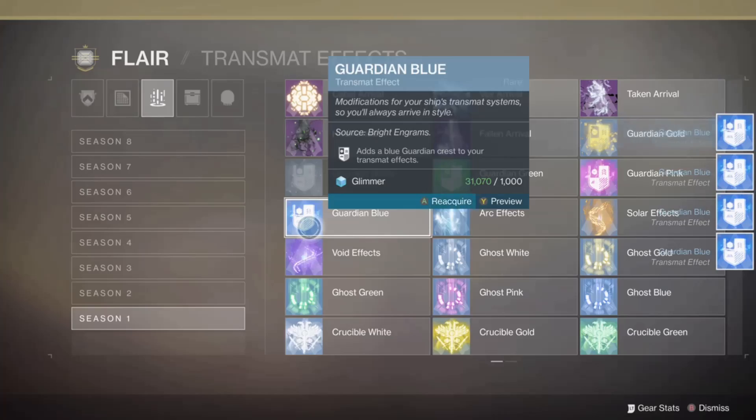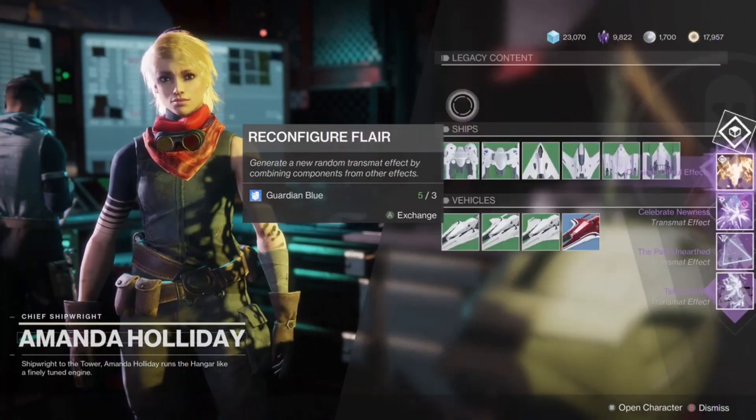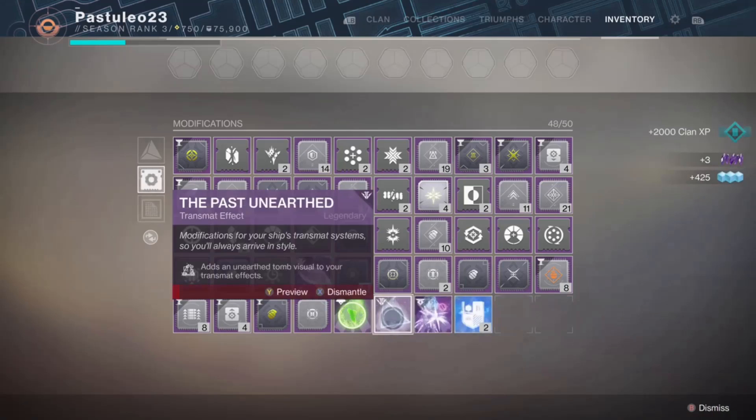So what do you do when you reach max Glimmer? You can convert those to Legendary Shards. Just buy the same rare Transmat effect for 1,000 Glimmer each, then turn three of those into Amanda Holiday for a Legendary Transmat effect, then dismantle that effect for a Legendary Shard. So that's 3,000 Glimmer for one shard.